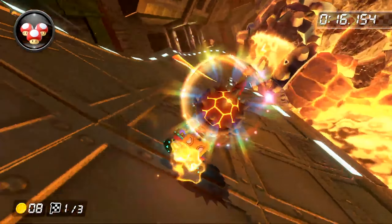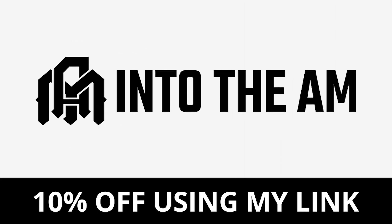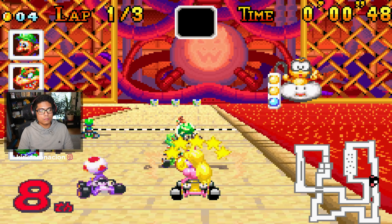Before we dive into it, let's hear a little bit of today's sponsor, Into the AM. Into the AM is a SoCal clothing brand where their main vision is to help people express themselves while providing unparalleled comfort. They were kind enough to send me a few of their products, and let me just say that I absolutely love their designs and how they're light as a feather.